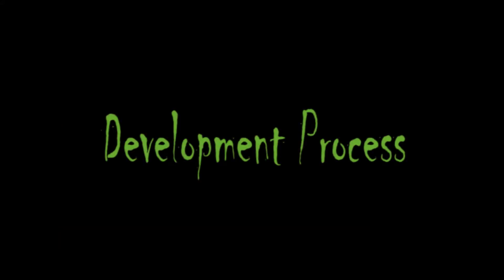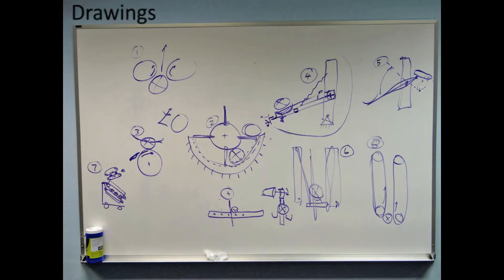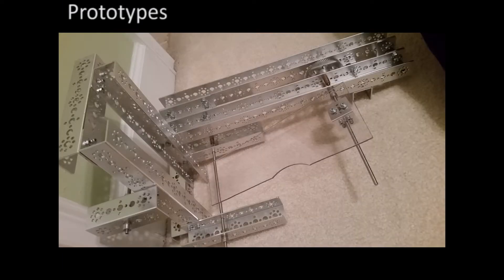Our development process is made up of several steps. First we brainstorm as a team, making sure everyone's ideas are considered. Next, we draw up our designs. Then we prototype different possible solutions to see what works best.